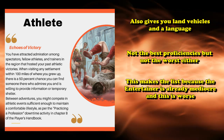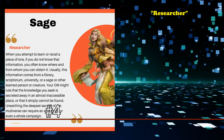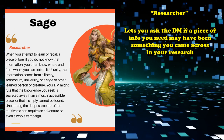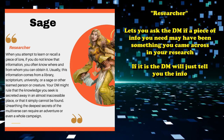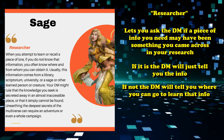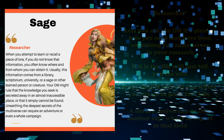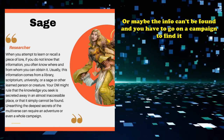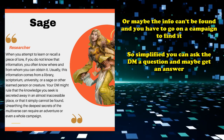At number 4, we have the Sage. The Sage has the Researcher trait, where if you're attempting to learn or remember a piece of lore, you can basically ask the DM if that's something you would have come across in your research in the past. If it is, they can just tell you the information without a check. If not, they can tell you where you can go to learn that information — like a library, university, or another sage — or the information simply cannot be found and might require a whole campaign to uncover. So basically, you get to ask the DM a question and maybe the DM can give you an answer.